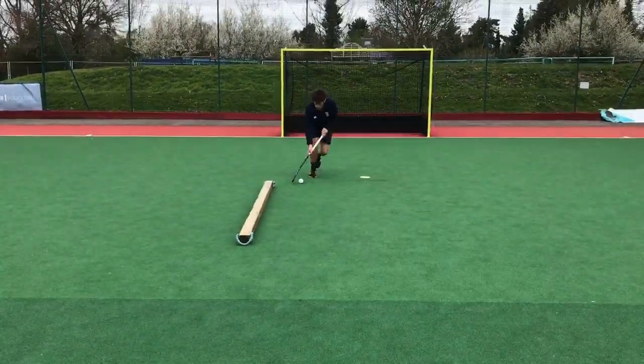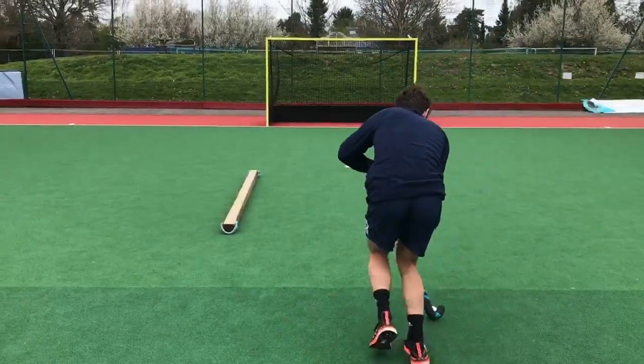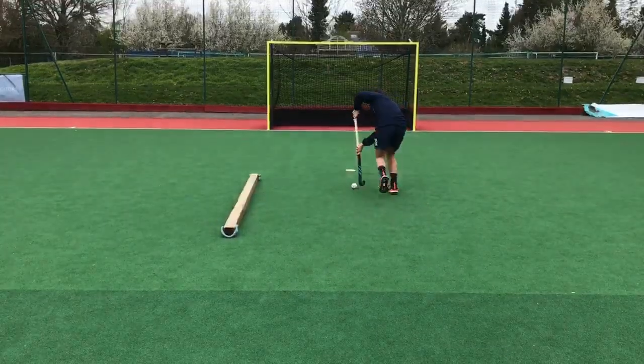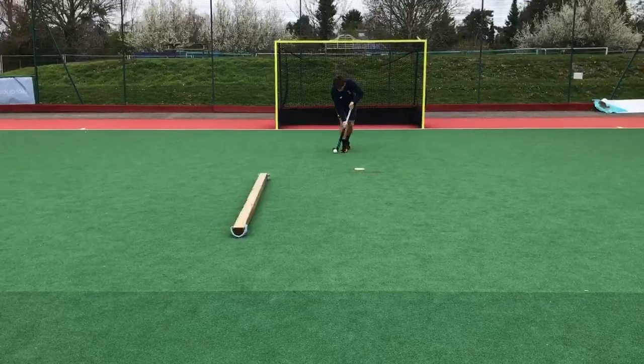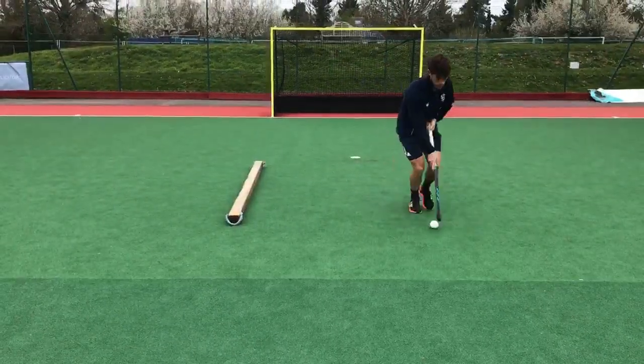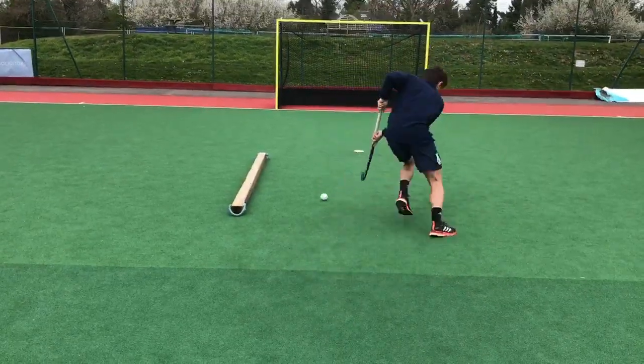If you look at Tom here, he fakes a drag to his left-hand side and then passes the ball to his backhand. He fakes a drag to the left-hand side then passes it back. What this is going to do is make the defender think you're going to take them on, and then their weight will be shifting towards the side that they think you're going to dribble, and then you can pass the opposite side.